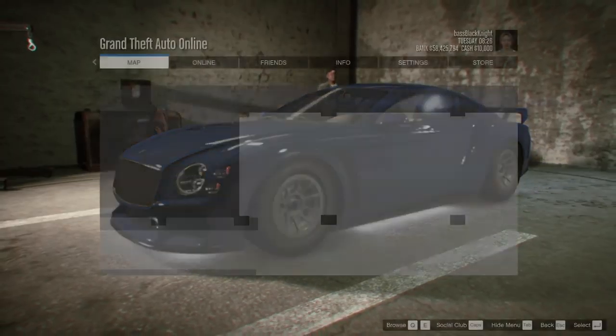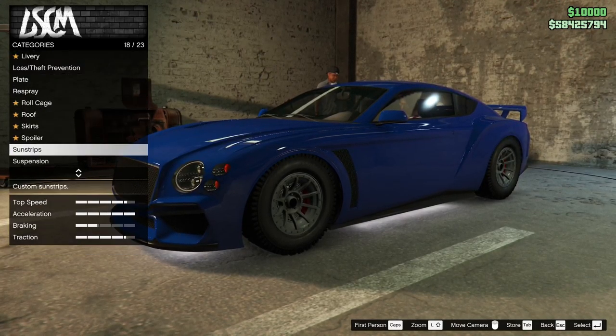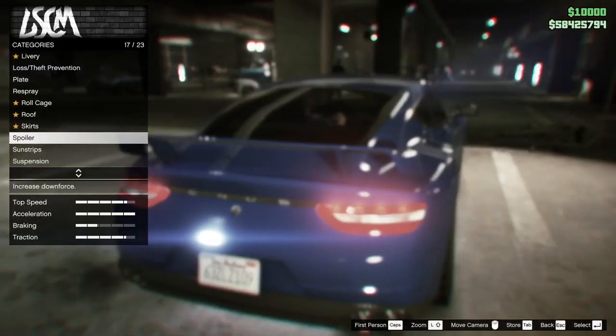Turbo — yeah, we're turboed. What I'm going to do, let's look at livery briefly. Spoiler — there is a spoiler on it. It's got the small sports wing.